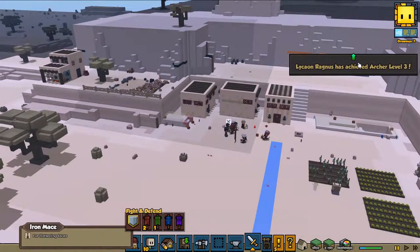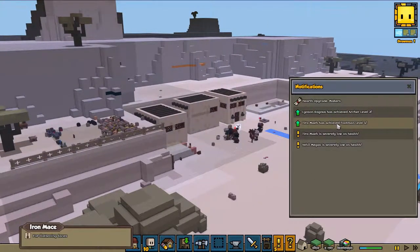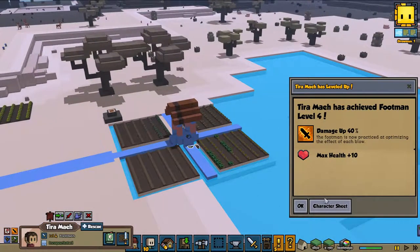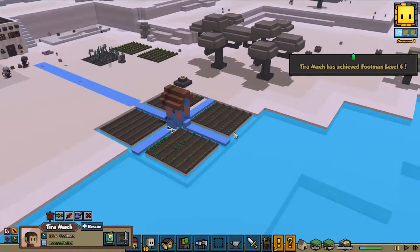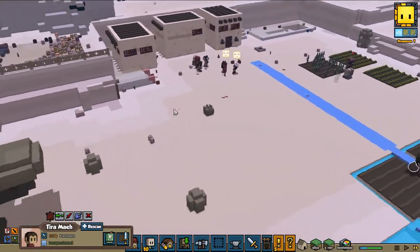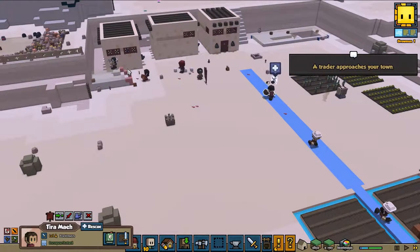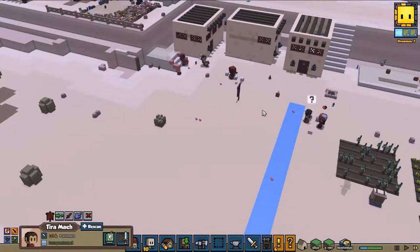Alright, we finally got the damn guy! Alright, what's this — flattered face, iron mace. Alright, and we didn't gain food, but Lycan achieved level 3 archer — so Lycan is kind of the savior of the day. Lycan got level 3, and we get level 4 footman. There should be somewhere someone dying — yes, a character needs to be rescued immediately because I don't want to lose this guy. And the fun thing is now that we have a herbalist, they heal up pretty fast.